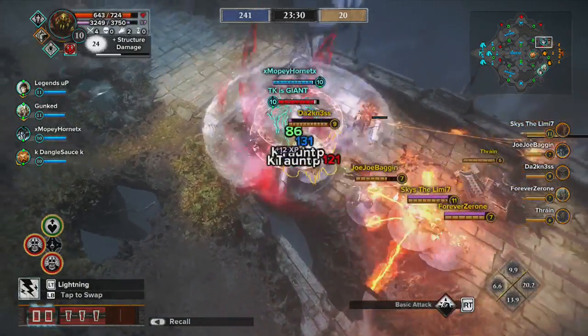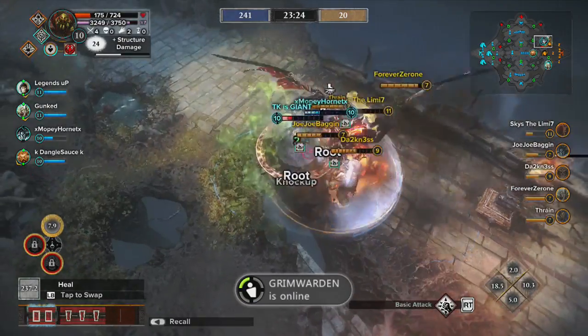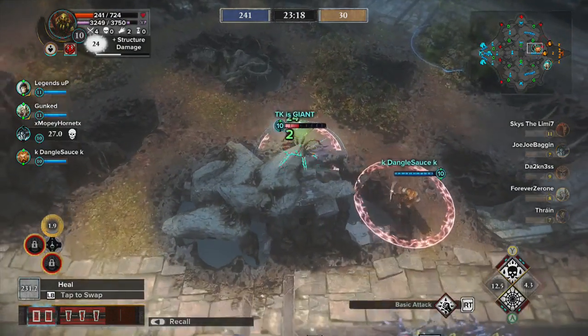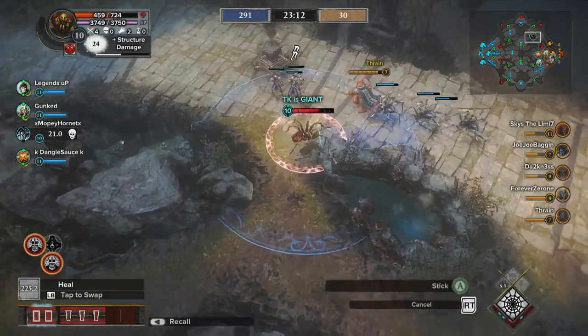Ungolob can also be a good guardian on a one-lane match because of that pull — you just saw me pull the Great Goblin out from under his tower. It's very useful. If I had more teammates around me, I might have even gotten a kill right there. I had four guys on me and was still able to escape.